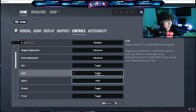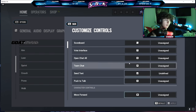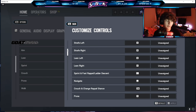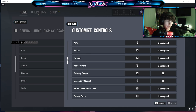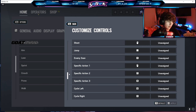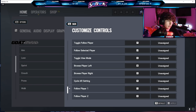Lean is on toggle, sprint is on hold, and crouch and prone are also on toggle. For the individual controls I'm scrolling through — pause on what you want to see. I don't have too many controls changed, mostly default, but I do have some specific ones changed for personal preference. Controls are personal preference, so use whatever you want to use.